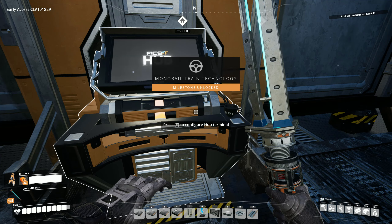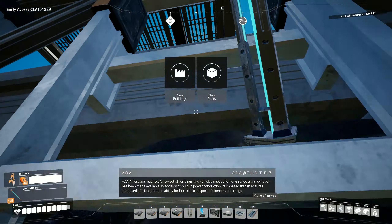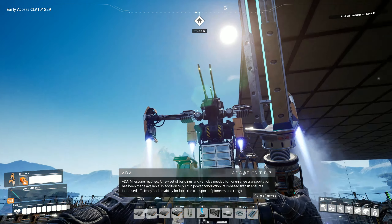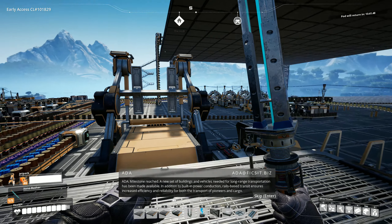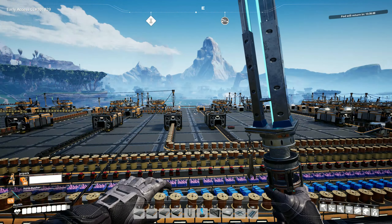Let's unlock this monorail train technology. A set of buildings and vehicles needed for long-range transportation has been made available. In addition to built-in power conduction, rails-based transit ensures increased efficiency and reliability for both the transport of pioneers and cargo. So we can ride the trains too — pioneers and cargo.